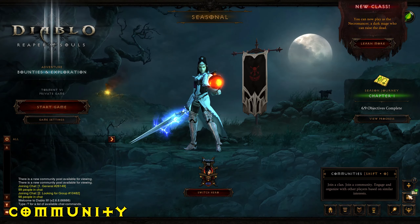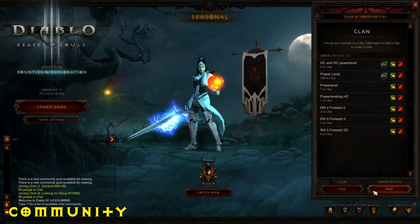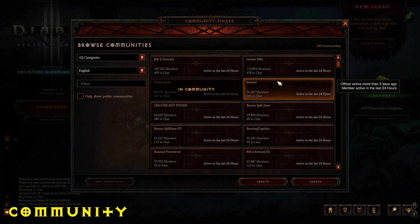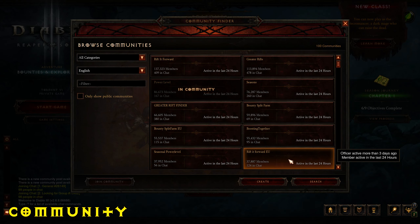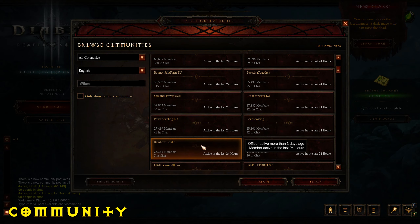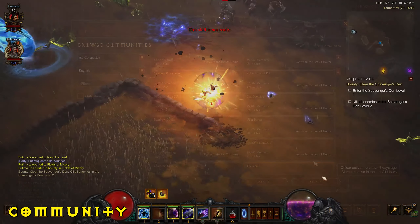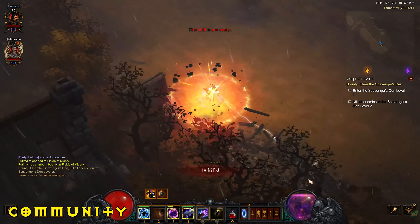Another important thing to mention is the communities you can join. If you have a level 70 character and want to get power leveled in a season, or don't want to redo levels 1 to 70, there are plenty of communities that can help. Communities like Rifted Forward can help you get into rifts, farm blood shards, find goblins, and more — you can join the chat and hop into other players' games. Surprisingly, even 9 years later the community is still very active.